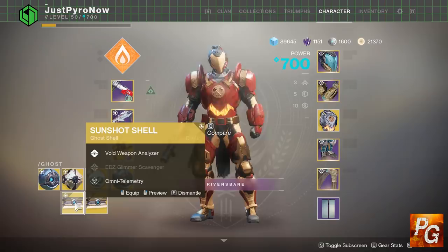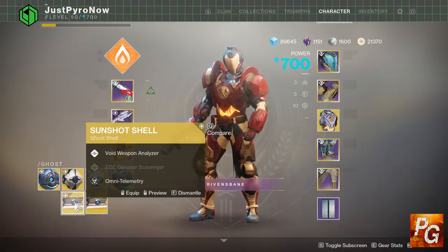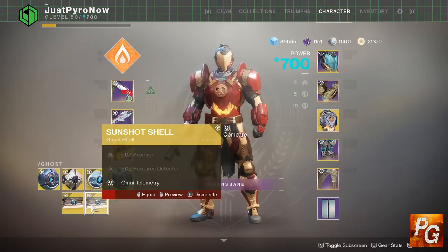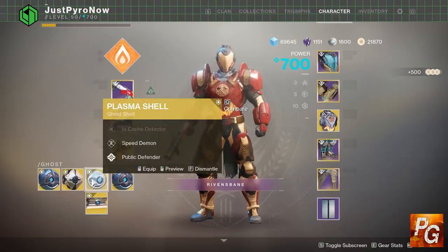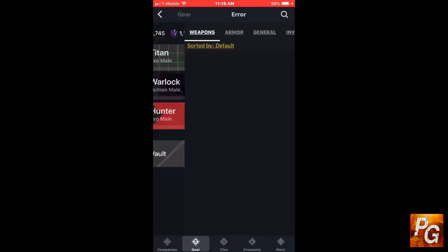As long as the ghost has an analyzer perk as well as a built-in intrinsic perk like Omni Telemetry, Guiding Light, or Speed Demon, you can change the analyzer perk over to something else. For example, the Sunshot Shell has Omni Telemetry — I'm about to switch the Void Weapon Analyzer over to Speed Demon. The Totem Shell is the absolute best ghost shell for this because it comes built in with Guiding Light, and then you can add Speed Demon. To my knowledge, this is the only ghost shell in the game you can get with both of these perks.